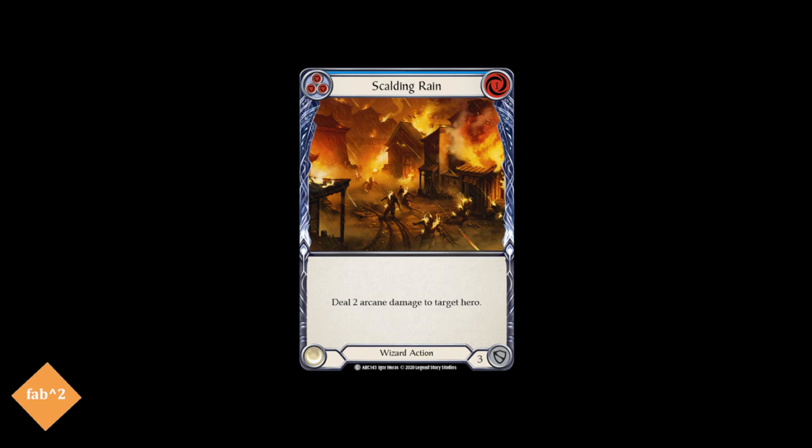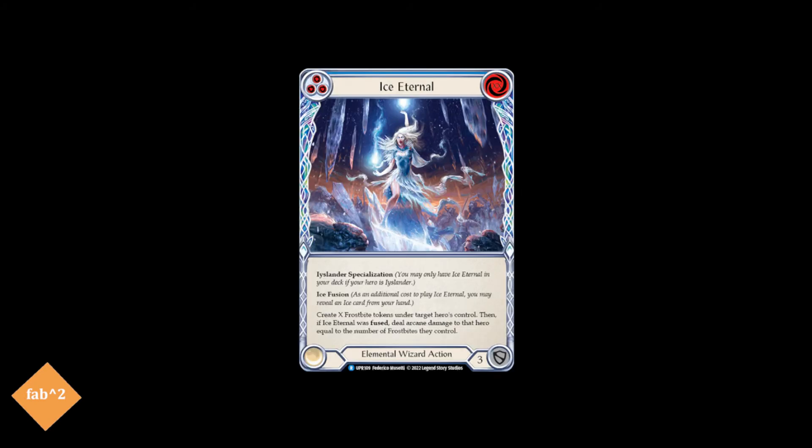Finally, we run the Icelander specialization card, Ice Eternal, a way to spend a lot of resources and give your opponent a lot of Frostbites, with the ability to deal arcane damage on fuse. This doesn't give Frostbites at a particularly effective rate, but it can be a decent turn one play, and can be used flexibly as an instant from arsenal. And that's all the blue cards we run — we don't run any yellows, so onto the reds.